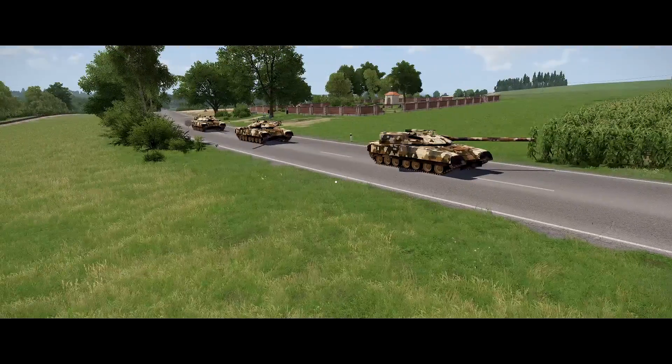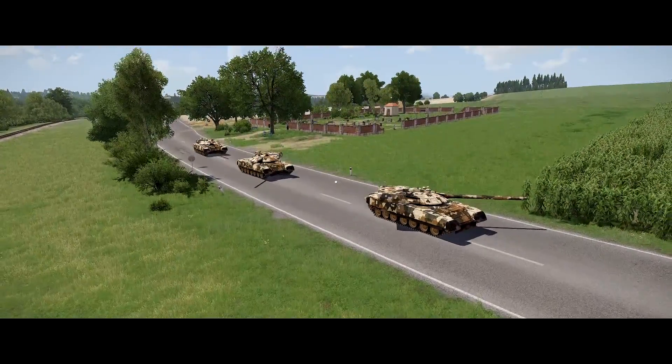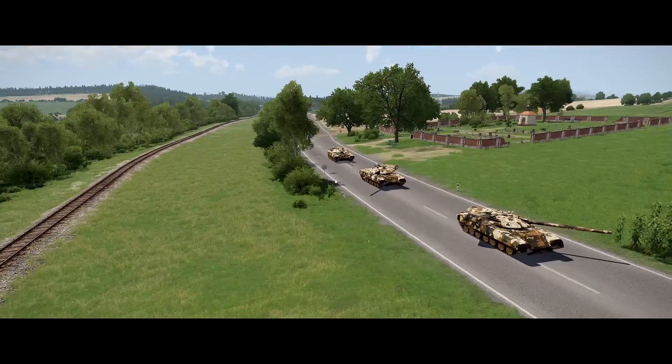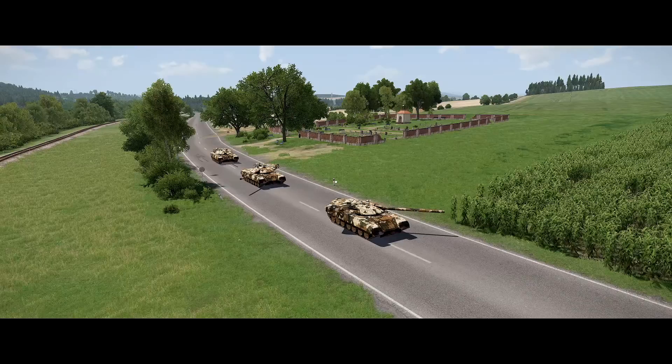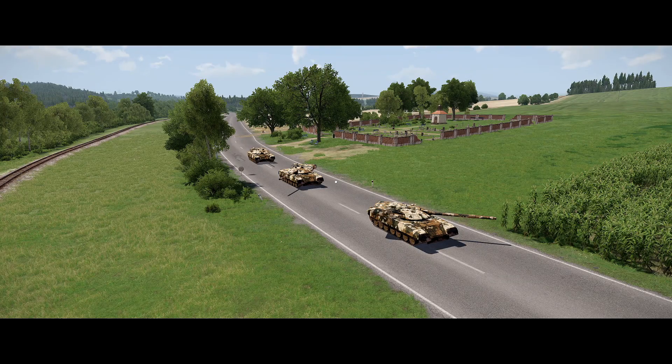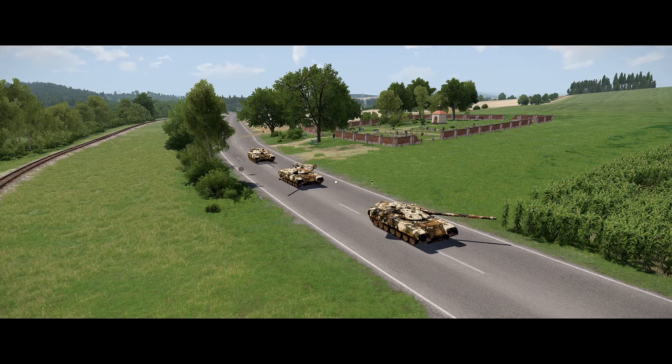So we're going to go a bit higher and come back a bit to get a close up of the tanks. Let's say that's our first shot — this is the start of the camera video sequence if you like. With this, you want to go to your mouse and press the left mouse button once. What that does is it just takes a still of the data for the camera point.